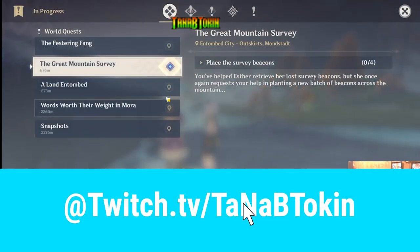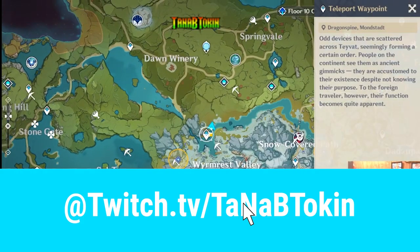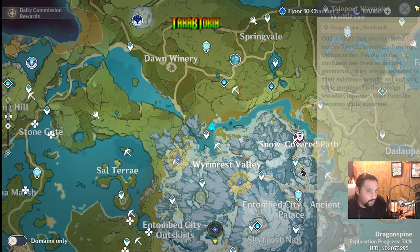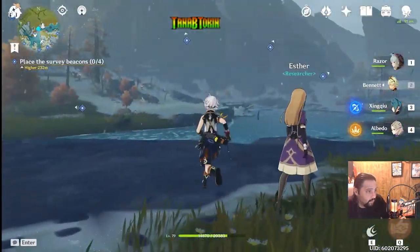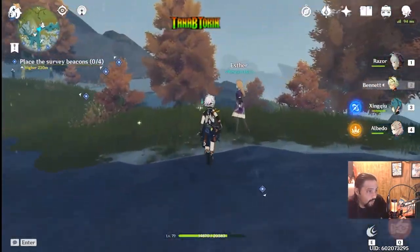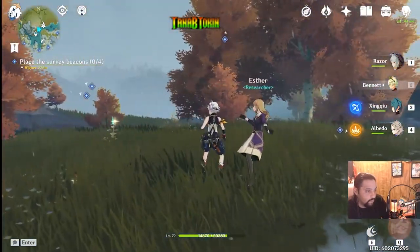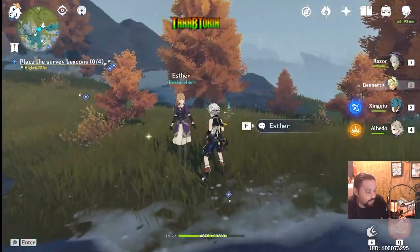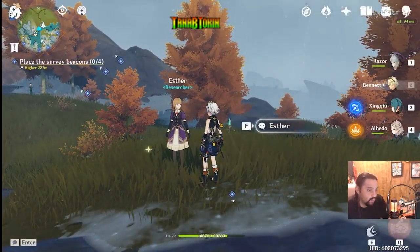Hey guys, I'm going to be showing you how to do the Great Mountain Survey. If you haven't got the quest already, first you will be going to this waypoint right here. You walk a ways — not even that far to the right — and you will find Esther. Talk to her and she'll give you the quest. I will show you the locations in just a second and then show where to place them.